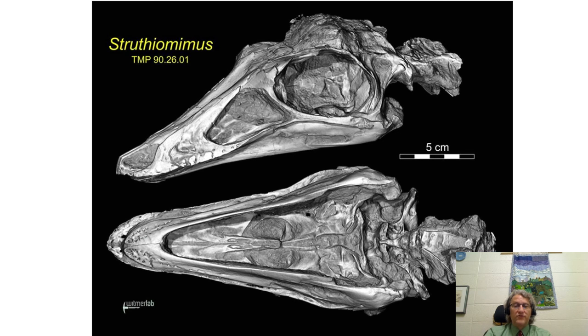Here's a body plan of Struthiomimus, one of the best known forms. The name literally means ostrich mimic — not a bad name. We can see its skull in CT scan form: totally toothless, covered by a keratinous beak, a beak of keratin.